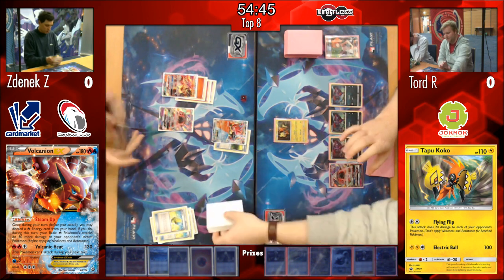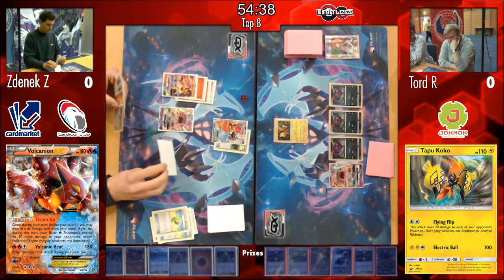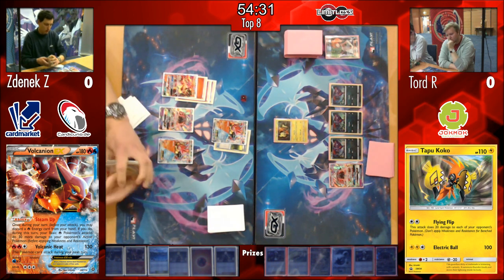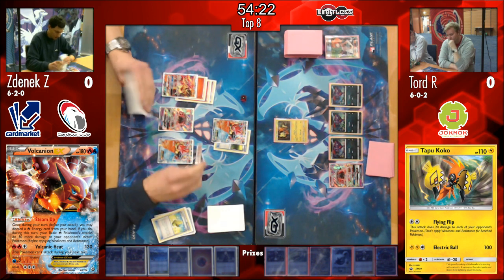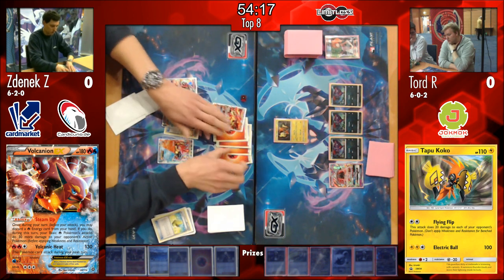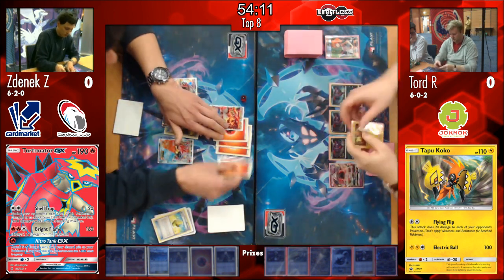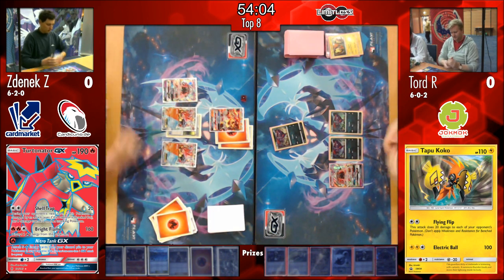And he hits the Float Stone, and we're probably going to see Turtonator bounce in here - perhaps using Bright Flame on the Tapu Koko. However, that will take his Turtonator down to one energy. He attaches the fourth energy, which means that after this turn his Turtonator will only bounce down to two energy, meaning that it only takes one attachment for him next turn to take that all the way back up and be able to use that Bright Flame attack again. Very smart play there from Zenyak.